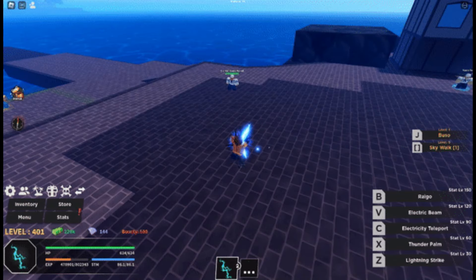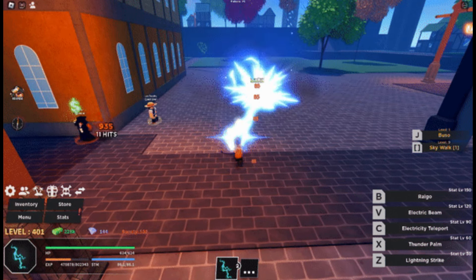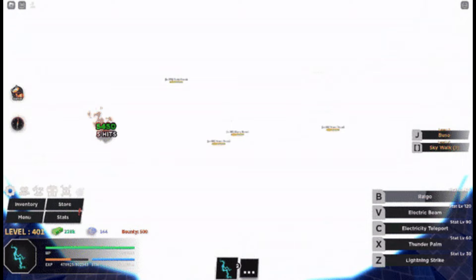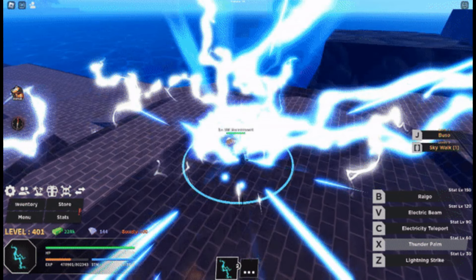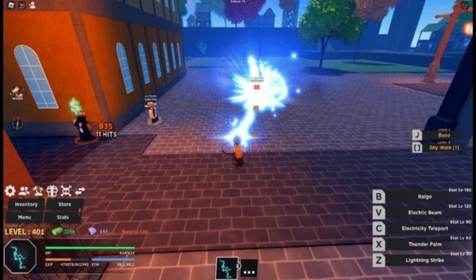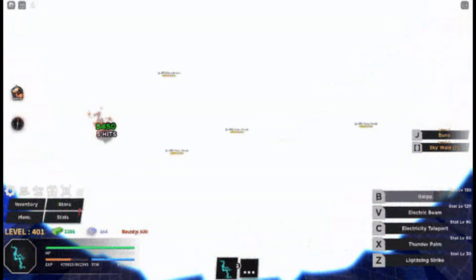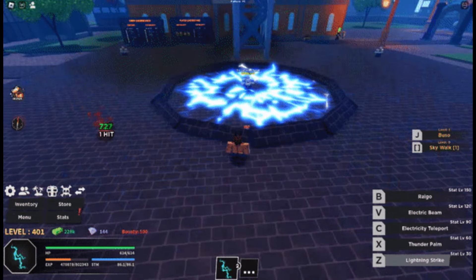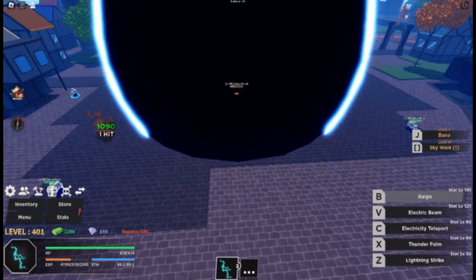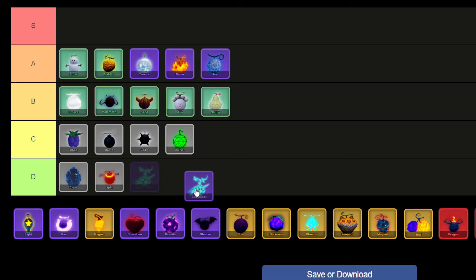Electricity Fruit stands out as a rare elemental treasure, boasting a mere 1.11% chance of acquisition through rolling or available for purchase at the Fruit Dealer NPC for 550,000 money or 1,999 Robux. Masters of the Electricity Fruit unlock a dynamic array of abilities, from the formidable lightning strike at the outset to the awe-inspiring massive electric AOE explosion at level 150. Unlike its counterparts, the Electricity Fruit grants its wielder the gift of teleportation for mobility. As a result, I'm placing Electricity in the A tier.